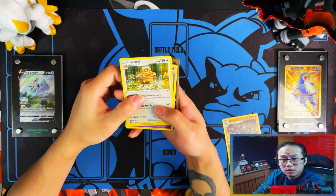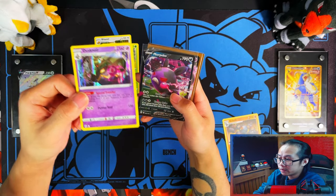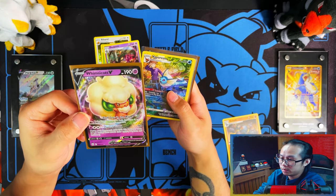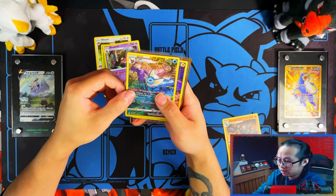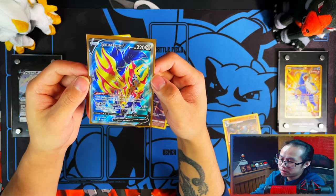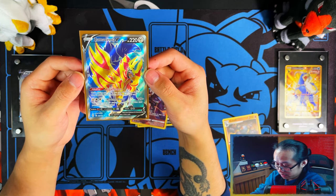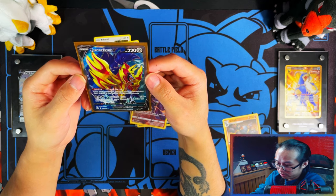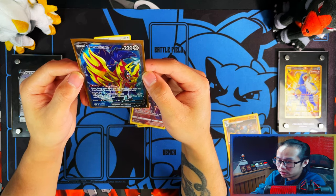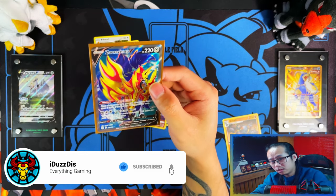All right guys, time for a recap. We got three hollows, two V's — a Morpeko V and a Whimsicott V, which I need, so I'll take that — very nice. Two trainer galleries — Vaporeon and Zekrom — and a full art Zamazenta V, which I put in a gold sleeve but I don't actually need it, I've already got one. Apart from that Whimsicott, to me disappointing. On that disappointing bombshell guys, if you enjoyed the video, if you stuck with me to the end, I'd appreciate if you could leave a like, subscribe, turn notifications on, and I'll see you on the next one — peace.